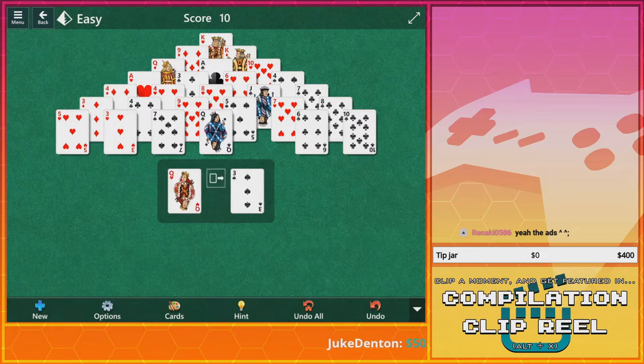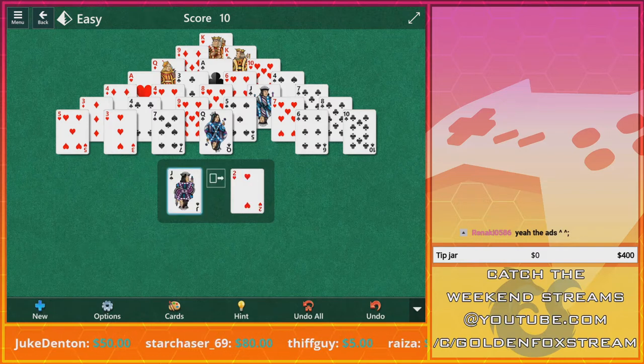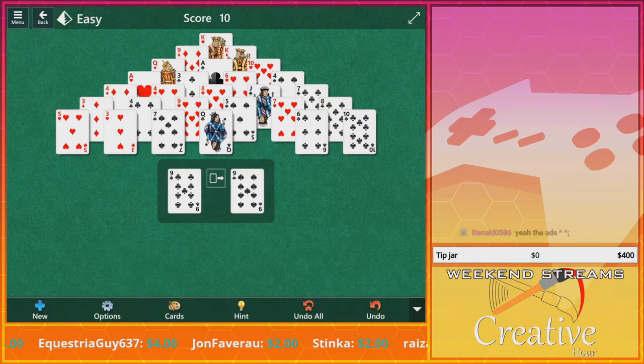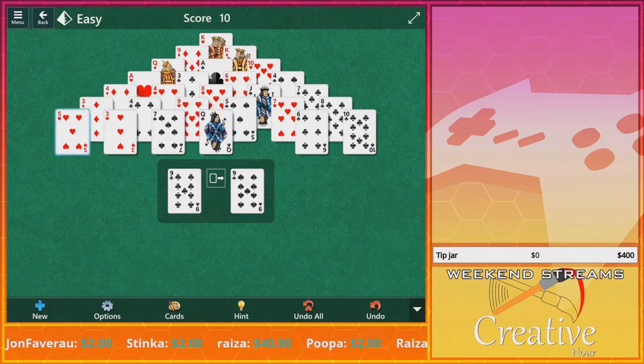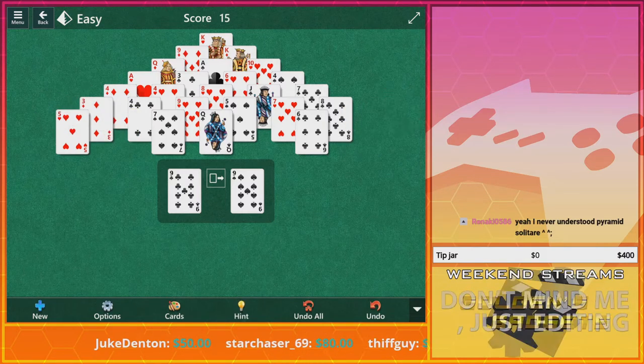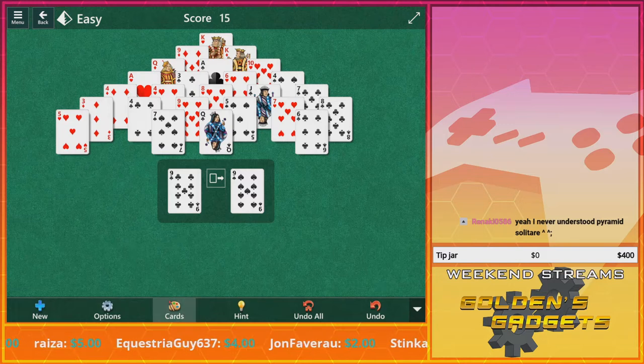I'm starting to notice something here — I saw like two kings go down, and yet I can't reach the other deck. I don't know why a three and a ten would match, but okay. We need the how-to-play instructions back. Yeah, if I could find it.